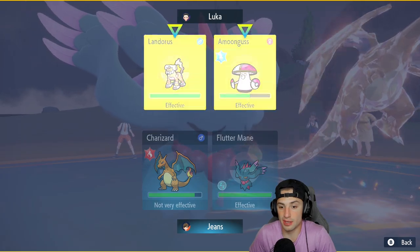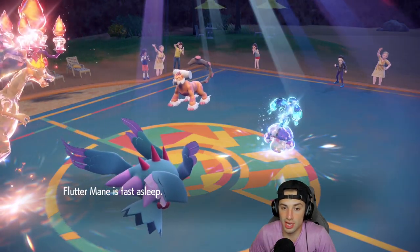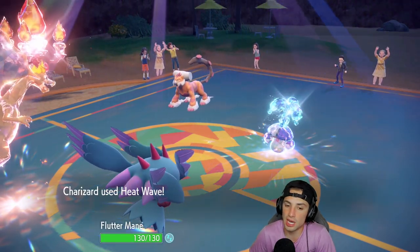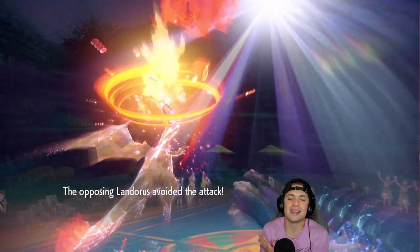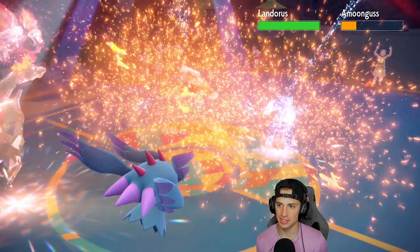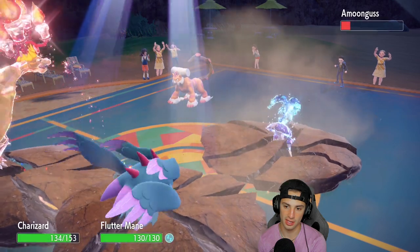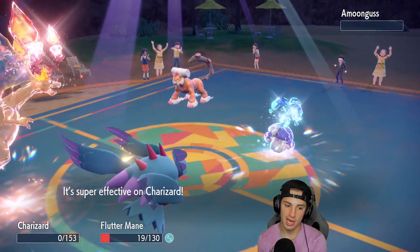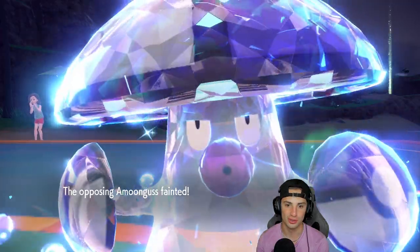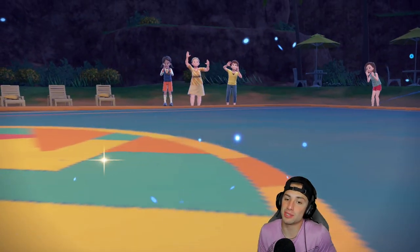Flutter Mane is now asleep, but Charizard will go next — that's big time for us. Heat Wave flies, but Amoonguss dodges — not Landorus! That's terrible. We do some big time damage on Amoonguss, but EQ flies and it KOs both Amoonguss and my Charizard. He even gets a crit on my Charizard — that hurts. If that Heat Wave hadn't missed Landorus, it probably would have died.